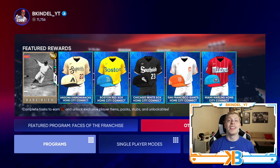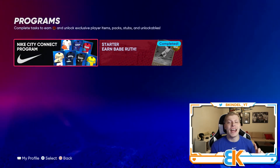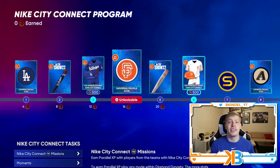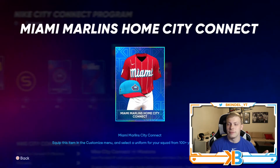First content drop of MLB The Show 22 — it's not a really big one, but we got a new headliner and a brand new program representing the Nike City Connect jerseys. You can earn all seven of the new City Connect jerseys in this program, including this really sick Marlins one at the end. This one looks absolutely nasty.